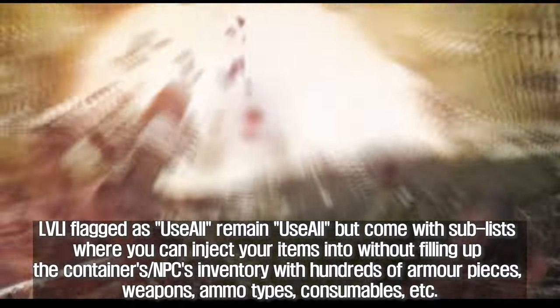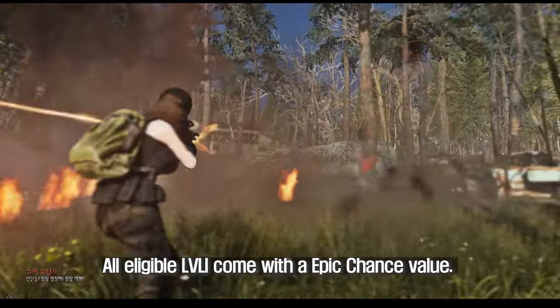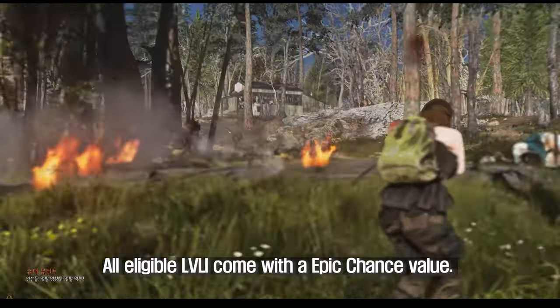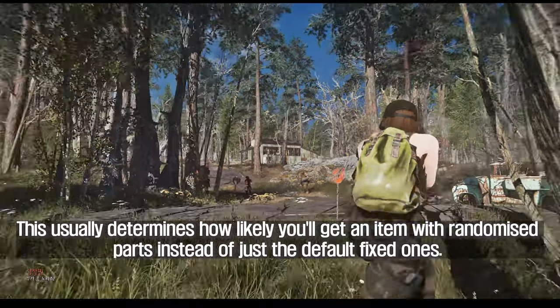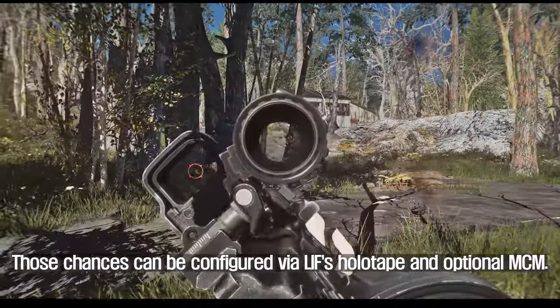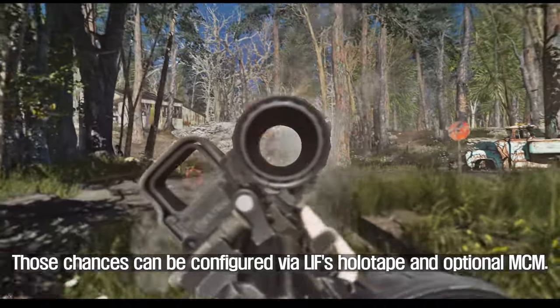Sublists cover weapons, ammo types, consumables, etc. All eligible LVLI come with an epic chance value, which usually determines how likely you'll get an item with randomized parts instead of just the default fixed ones. Those chances can be configured via LIF's holotape and optional MCM.